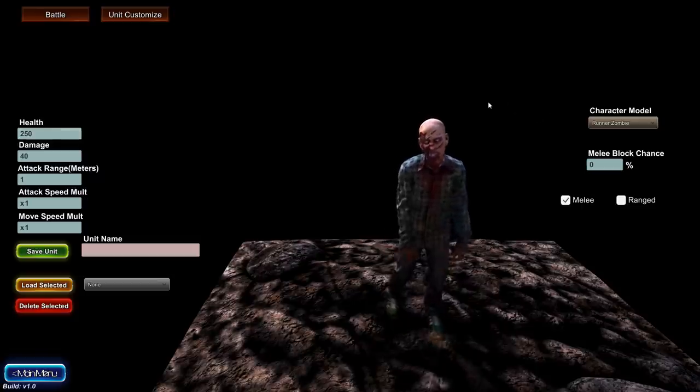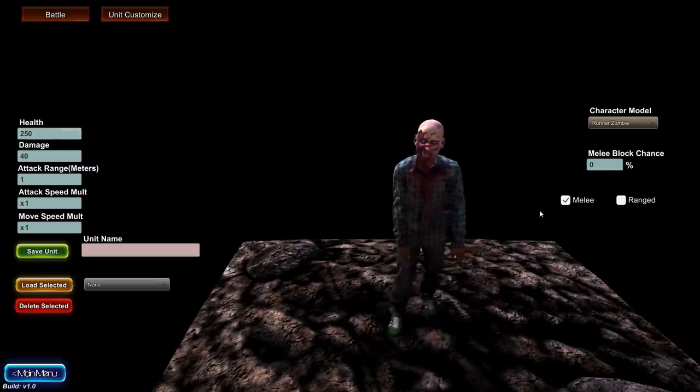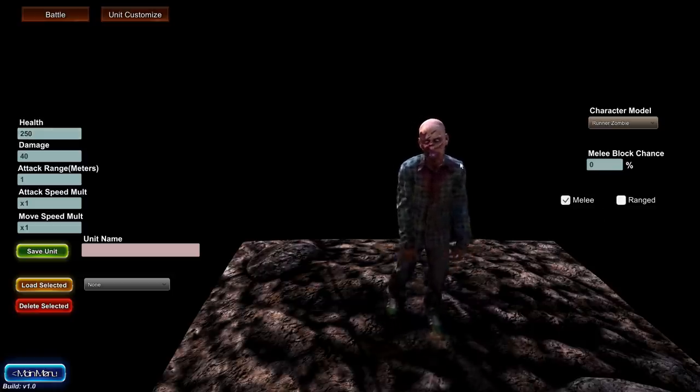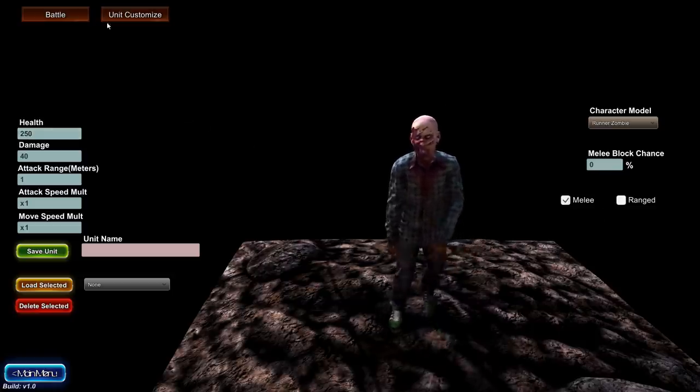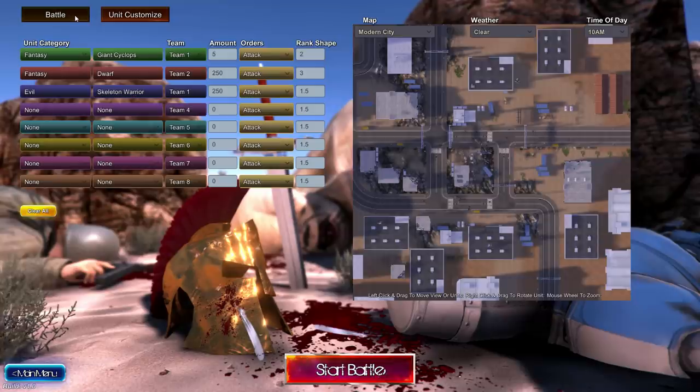We're going to have to try that. And there are physics for the units now — so they don't just die and fall to the ground. Now they actually get thrown, like they're being attacked by something. So let us put together a glorious zombie battle of zombie magnitude.